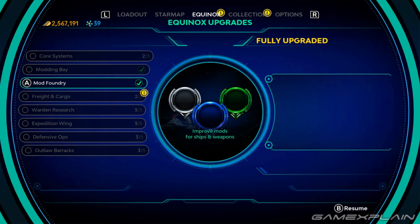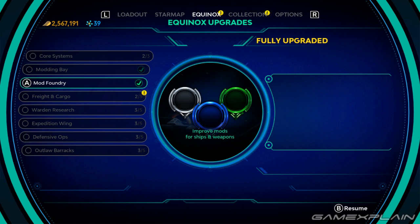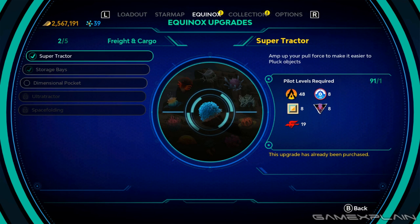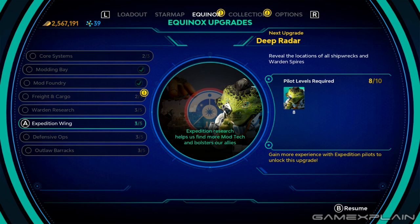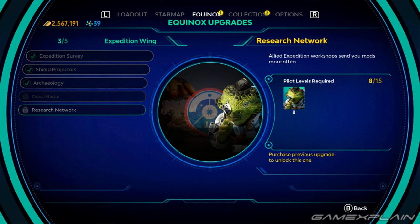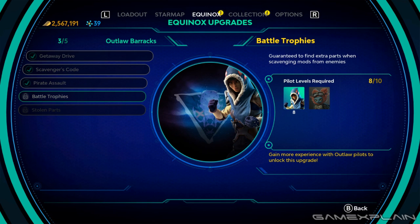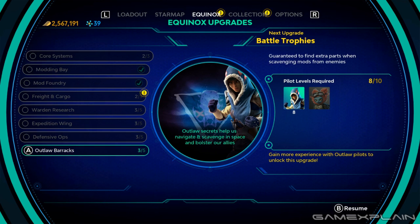Each upgrade notes the benefits, including more mod slots for your weapons and ships, the ability to carry more materials, the ability to combine mods for a rarer one, and many others. However, there may be more requirements than just the Electrum and Nova. Some require your pilots to be at a certain level, specifically those that are associated with the Expedition, the Prospectors, and former Outlaws. Fortunately, progress in the story will naturally net all pilots' levels, but if you want those upgrades sooner, then you'll have to switch pilots.